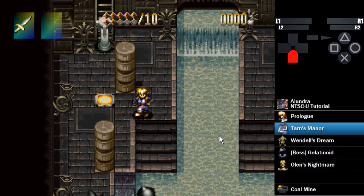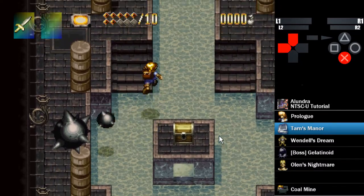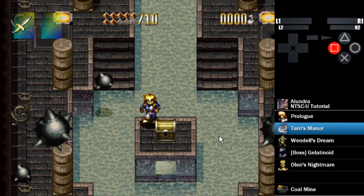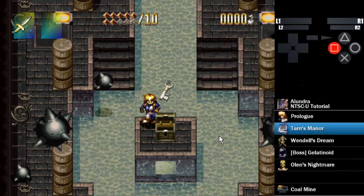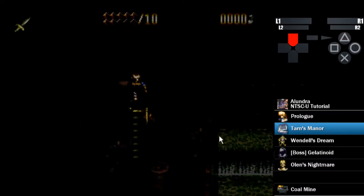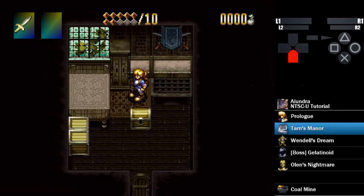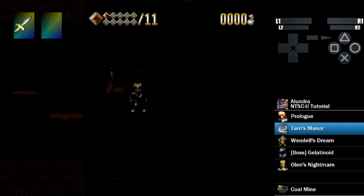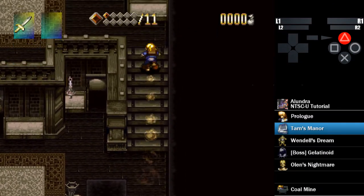That was two pixels off. So we do this, then make our way over here and get this key. Up the stairs, grab this. If you're playing on console, this jingle that plays whenever you get a major item from a chest plays at double speed — that's a good way to tell if somebody's playing on console or emulator. I'm playing on emulator, so we don't get the fast jingle. Now we dash up here.